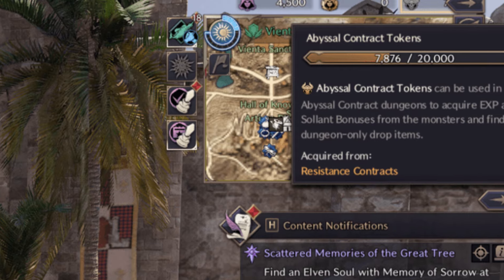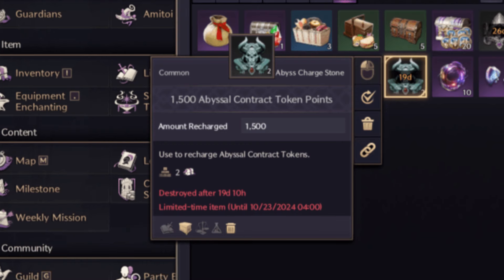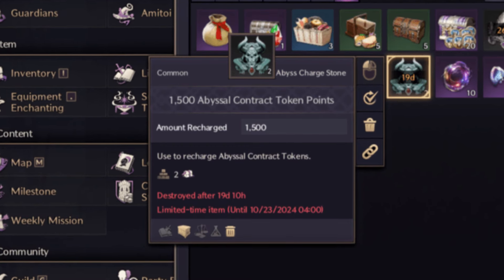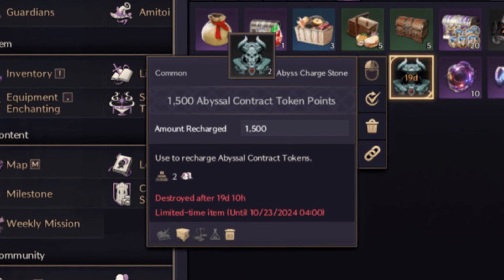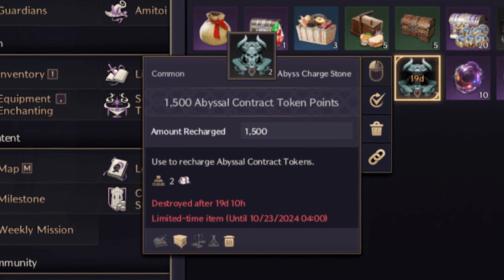How to Recharge Abyssal Contract Tokens: You also have Abyssal Contract Token Points, which can recharge your tokens during a dungeon run. But here's the catch — these points expire in 30 days, so make sure to use them before they're gone.